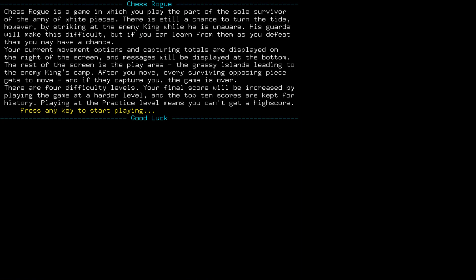Chess Rogue is a game in which you play the part of the sole survivor of the army of white pieces. There is still a chance to turn the tide, however, by striking at the enemy king while he is unaware. His guards will make this difficult, but if you can learn from them as you defeat them you may have a chance. Your current movement options and capturing totals are displayed on the right of the screen, and messages will be displayed at the bottom. After you move, every single surviving opposing piece gets to move, and if they capture you the game is over.